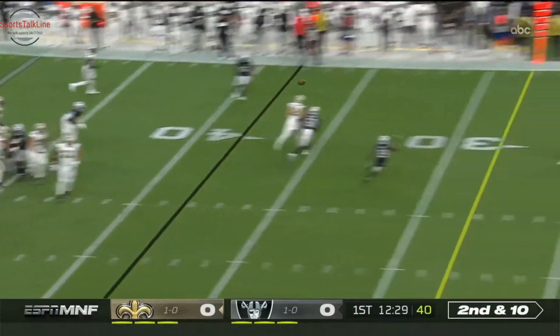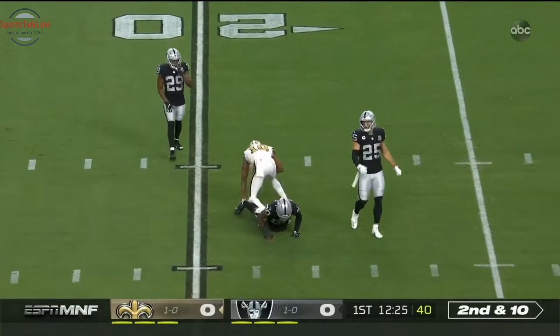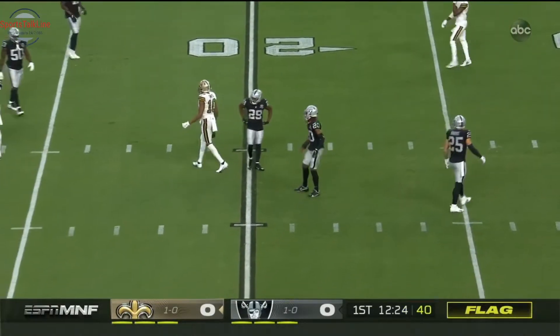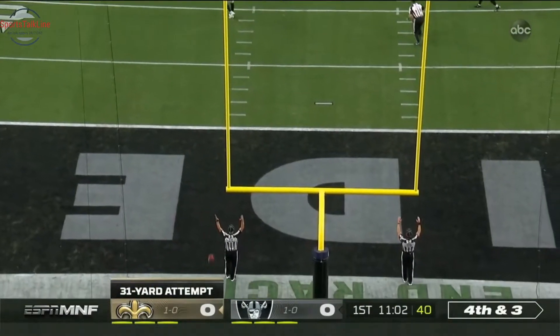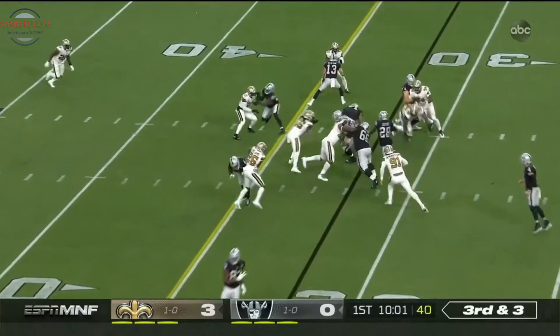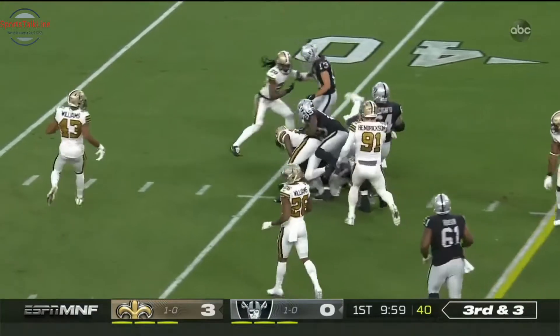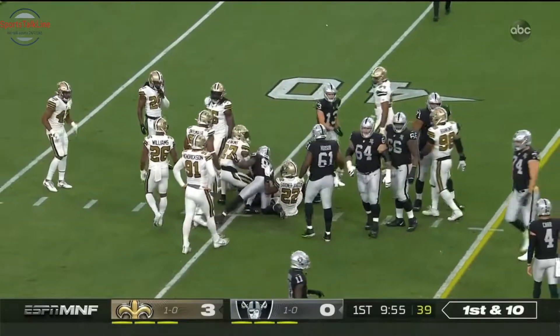Here's Brees with some time, throws across the middle — leaping catch by Traquan Smith, and there is a flag down. Field goal attempt. And the first National Football League points. Third and three — three straight bids to Jacob, this time he has the first down. Taken down at the 39, it's a pickup of eight.